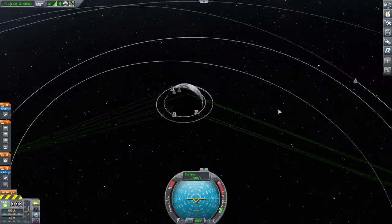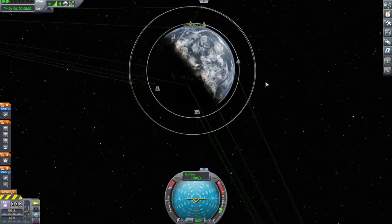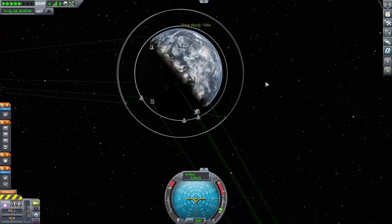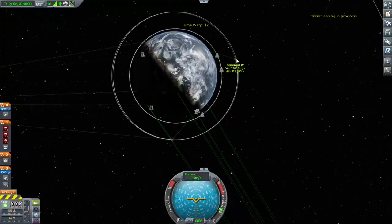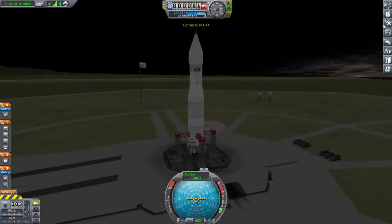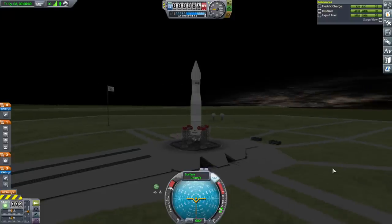This time we'll wait for our commsats — both of them. We want both of them. I'll remember to extend the antenna, I swear. Okay, here we go again. Throttle up, SAS is on, and launch.